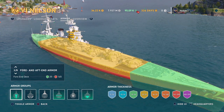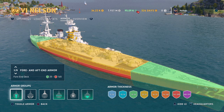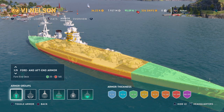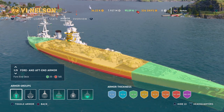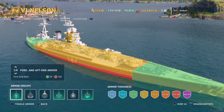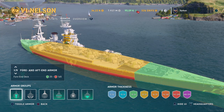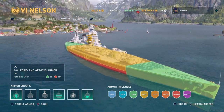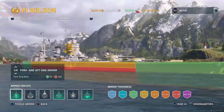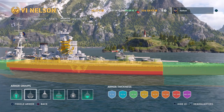This rule doesn't apply to every ship. German battleships and cruisers get to divide their gun caliber by 4 to figure out what they penetrate. And the Akizuki, with its 100 millimeter guns, gets a one-fifth penetration coefficient, meaning the Akizuki can penetrate 25 millimeters of armor. So if you're in an Akizuki shooting HE at a Nelson, shoot at the bow or stern and you should be able to penetrate.